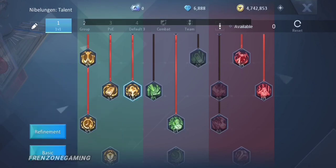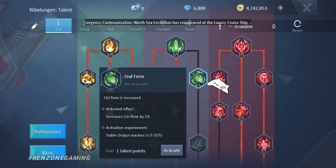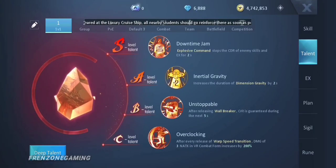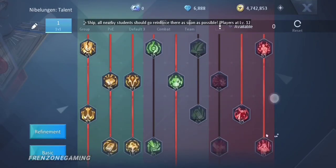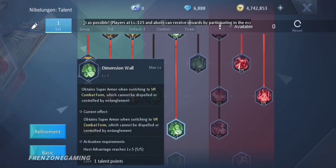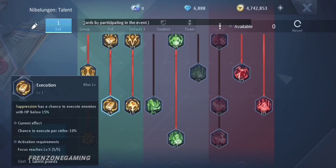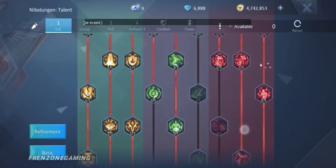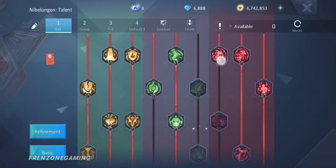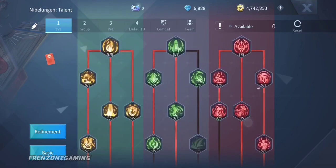For deep talents, you can change things around depending on what you need. If you need more crits you can go for that, but five percent critical rate isn't a huge increase - especially since the B-level Unstoppable talent already guarantees crits. The key deep talents to unlock are Functional Disruption, Dimension Wall (which can give you near-unlimited super ammo), and Execution. For PVE, the deep talent is basically the same as 1v1.